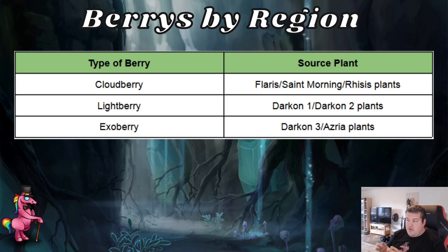The berries are different by the region you're picking them from. You can get the cloudberry, which is the lowest one, from flares, SM, and rises. Then you're able to get the light berry from darken one and darken two, and the exo berry from darken three and azria.